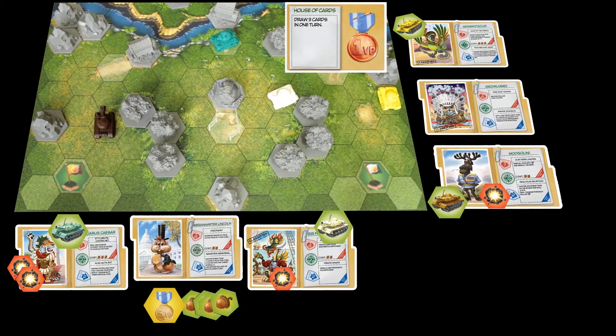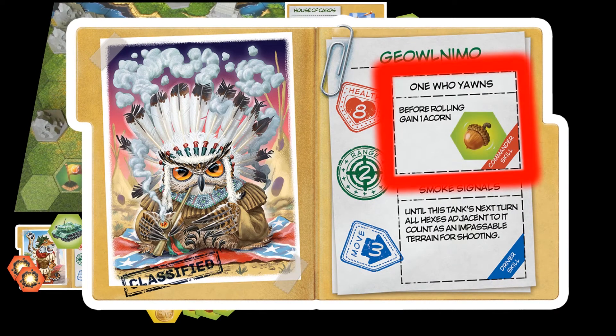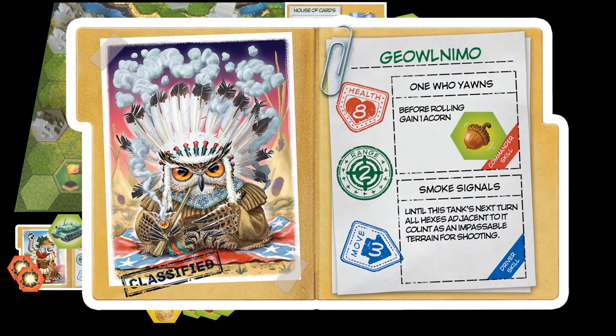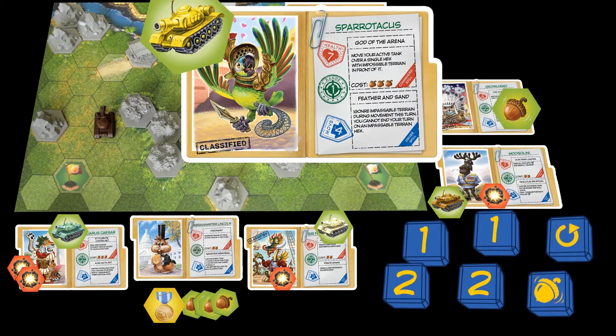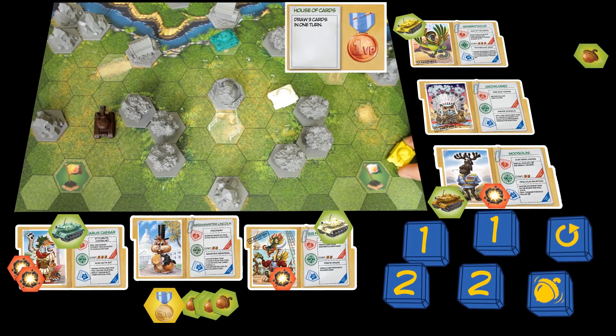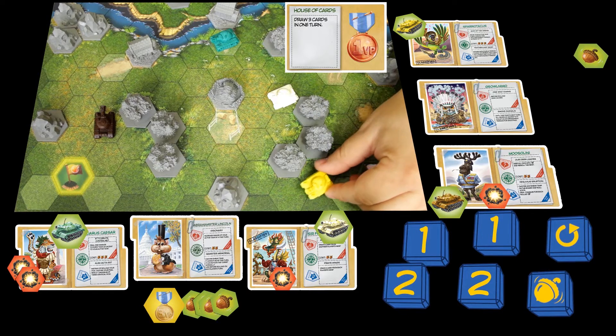This player has no victory points yet but a cunning plan to take over the game. The yellow tank Sparotacus will go first. He starts by gaining an acorn from his commander's passive skill, then rolls and gets plenty of 1 and 2 dice. He uses them to gain 6 move points plus 4 from his base movement statistic. With great mobility he does a drive-by, stealing the flag and moving toward his own base to capture it.